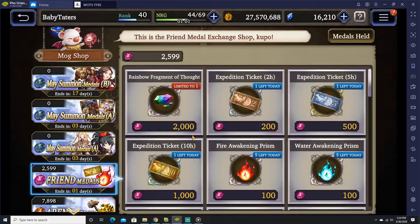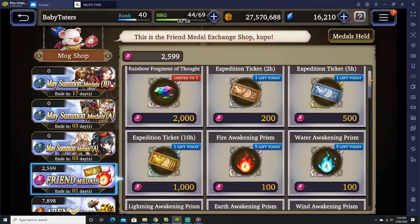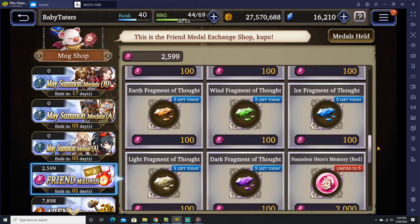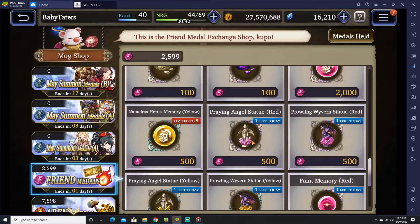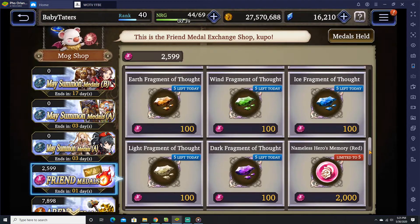So my recommendation for the friend shop is the Rainbow Fragment of Thought as your priority number one. Maybe some of the prisms and fragments. Don't worry too much about the others, because you're going to get the yellow ones pretty easily, and you can actually get a bunch of the pink ones when you farm. It's just the memories that are hard. My suggestion is try to save up as many friend medals as you can over time. Each month, spend the 2,000 for sure to get the Rainbow Fragment, then use any additional ones to get the Nameless Hero Memory — because it's like the joker in the deck; it replaces the hero-specific memory spheres.